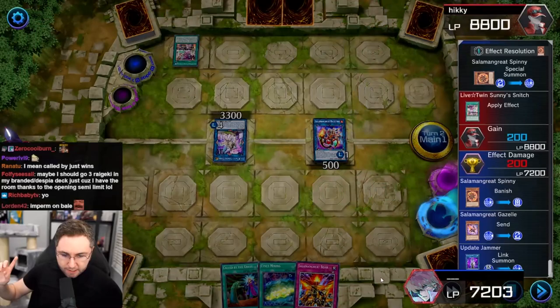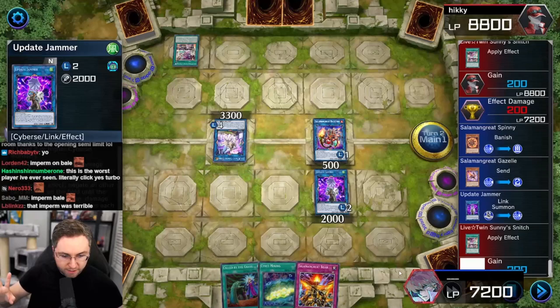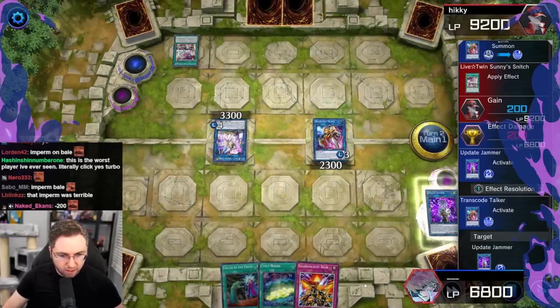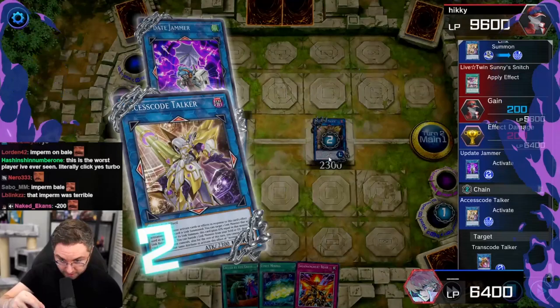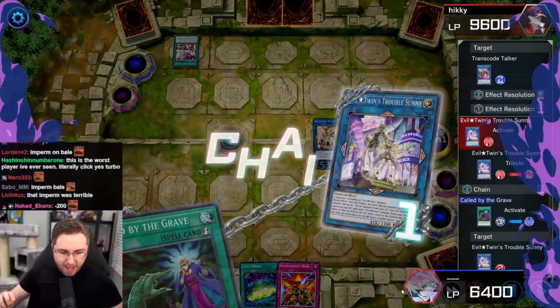To make the Update Jammer, it has to be level two or higher cyber, so you cannot make this with link monsters. Then you make Transcode Talker. Transcode Talker summoning the Update Jammer — right now we are untargetable. Access Code Talker. This is with his toggle on — he wants to activate to pop my Access Code Talker, a very good play. On the resolution, you can't change it — you need your toggle on, otherwise it's not possible to respond to the Access Code Talker. And just like that, Sonny is off the field, called by the grave, and we got double attack.